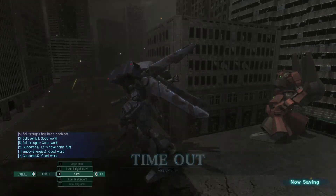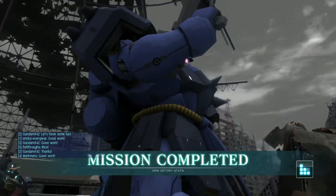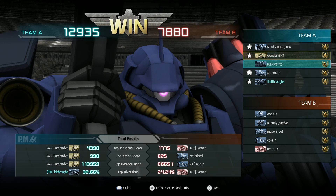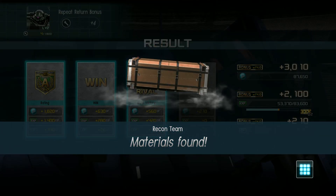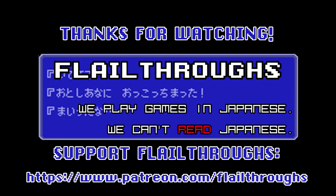I think it was a pretty fun round — our ace is happy with it, and so am I. Hope you enjoyed it, Angel. Let's take a look at the scores: the ace ran away with it, I was top diversions, which feels right for the way I was running. Three and four kills but 95,000 damage — I think that's decent. That's going to do it for today's GBO2; we'll be back soon with more. Until next time, everybody take care and have fun! Later! Man, I started coughing at the end of that last take and I really hope I can make that splice work.